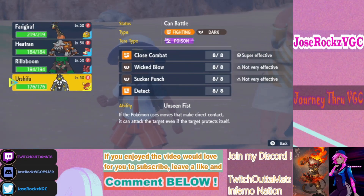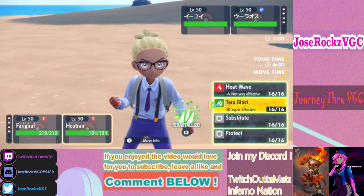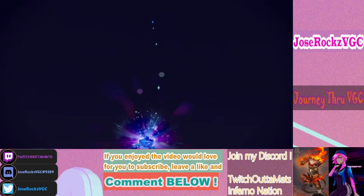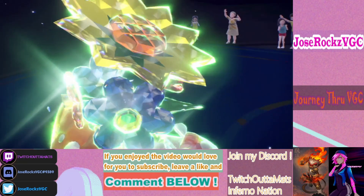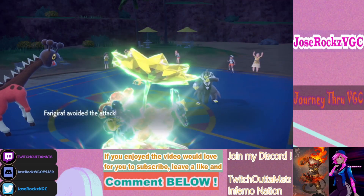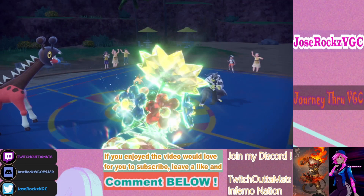I can remove Urshifu and try to set up Trick Room. Heatran is really good here — it pressures his Heatran with Sacred Sword and pressures Farigiraf for Dark-type attacks, though he may survive if he's not Choice Band and doesn't get doubled. He misses — he doubled that slot and loses Urshifu, Trick Room goes up, and his Heatran is faster than mine, so that's perfect.